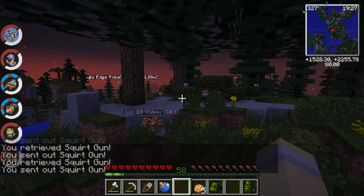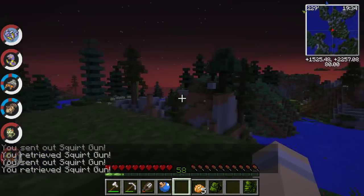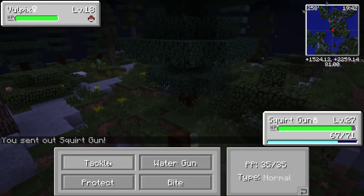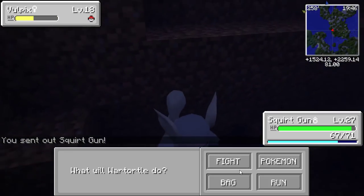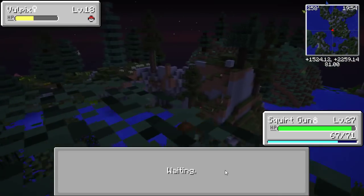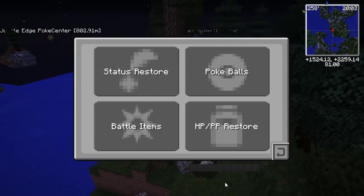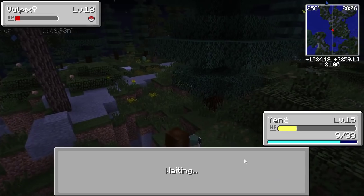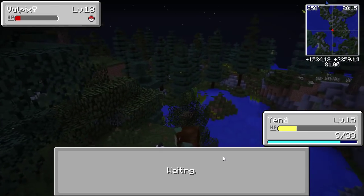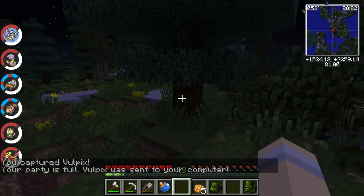We're like battling it out on the cliffs! Vulpix, where are you going? All right — tackle. Dang it, another tackle might knock that little one out. Yen, can you help me here? Let's use bite. Good job Yen — even though you were confused, you did it! Let's see if we can catch this little one. Come on little Vulpix, come be our friend — it's a girl, so it'll be a female friend!